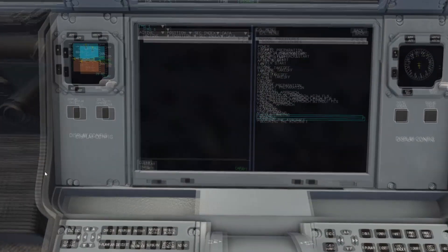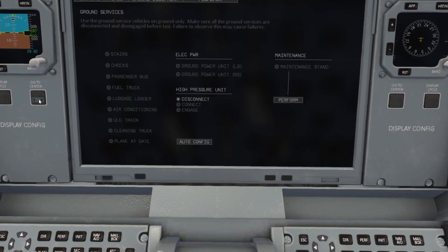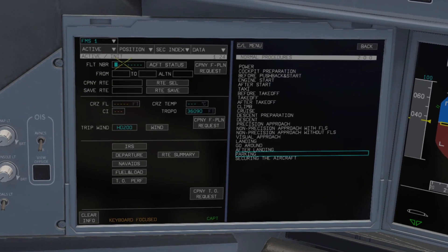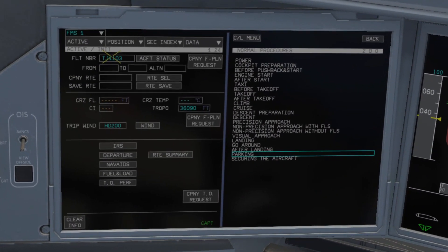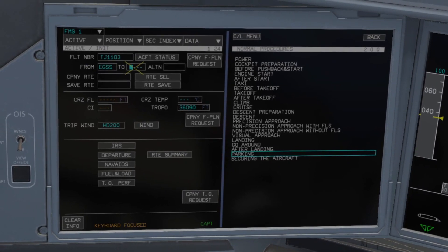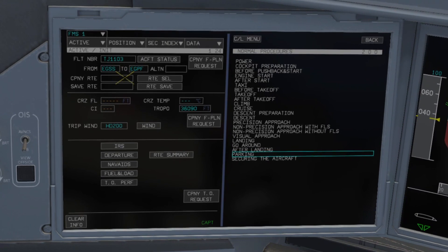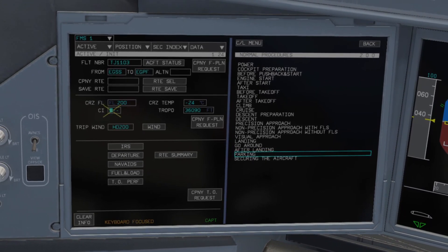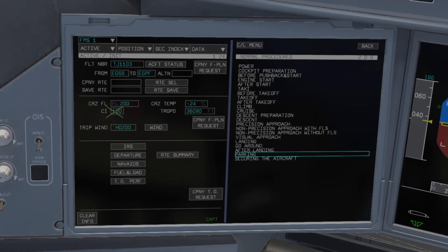Now we can start looking at the new FMC. I'm going to put it on the left panel near the PFD. So we'll go to init: enter the flight number, departure airport, arrival airport — my cat wants to be my co-pilot — set a cruising flight level and a cost index; we're just going to say 100 here.